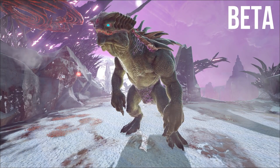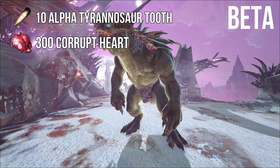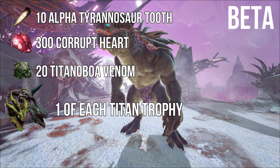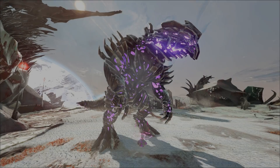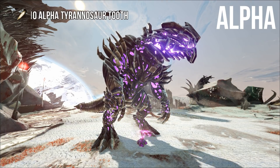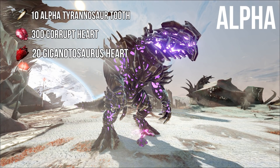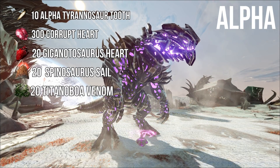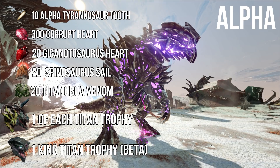For Gamma difficulty, you need five Alpha T-Rex teeth, 150 Corrupted Hearts, 10 Titanoboa Bone of Venom, and all three of the other titan heads. Beta difficulty requires 10 T-Rex teeth, 300 Corrupted Hearts, 20 Titanoboa Bone of Venom, all three other titans, as well as the Gamma King Titan head. The Alpha Titan requires 10 T-Rex teeth, 300 Corrupted Hearts, 20 Giga Hearts, 20 Spino Sails, 20 Titanoboa Bone of Venom, all three other titans, and the Beta King Titan head.